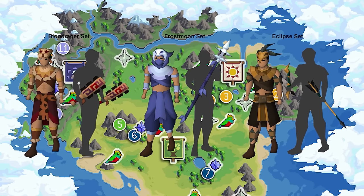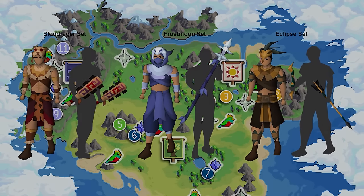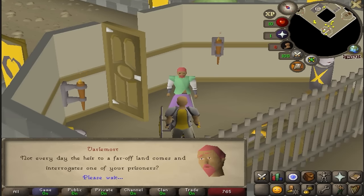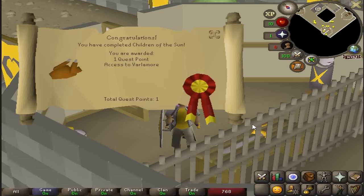This includes obtaining the best-in-slot armor and weapons. To gain access to Varlamor, you have to complete the Children of the Sun quest. It's a super easy quest — it takes like 5 minutes with no requirements needed.